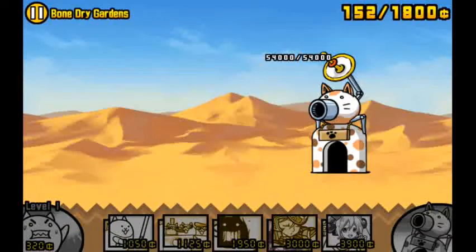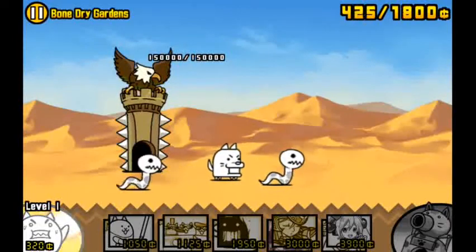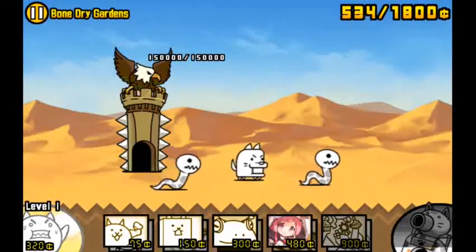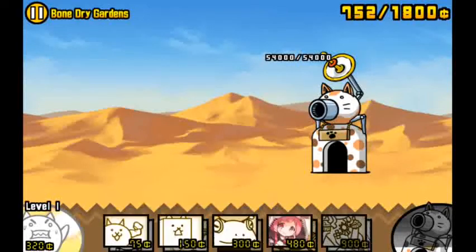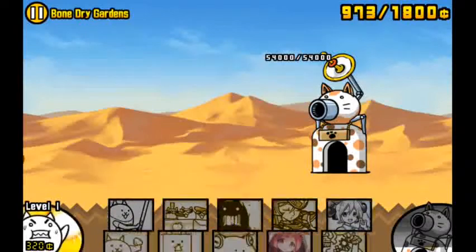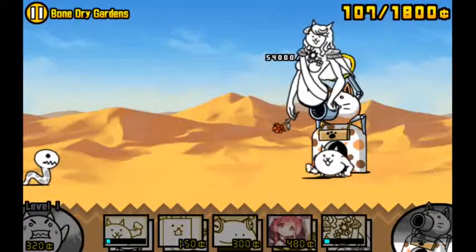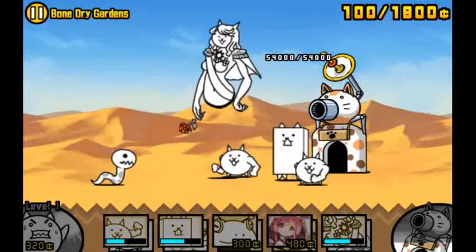I evolved the Titan Cat into Mythical Titan Cat if you haven't noticed, so my deck got a little bit more expensive. I also switched out Miss Mineco because she doesn't do a whole lot of damage. Alright, let's go - I need to spam meat shields.